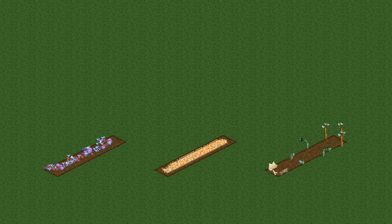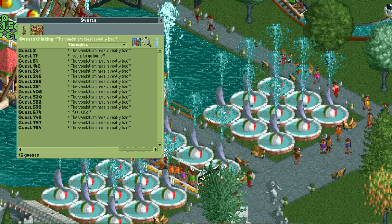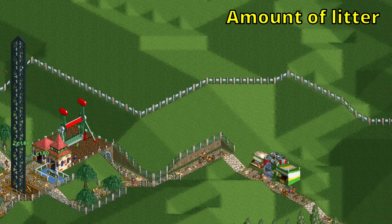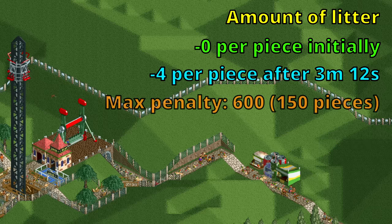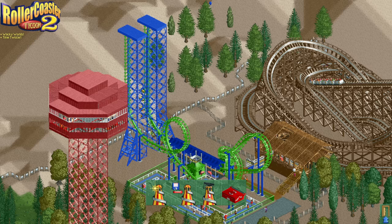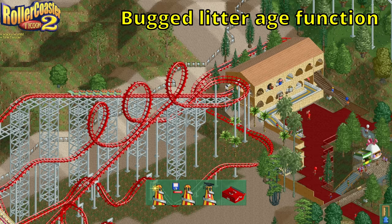The next variable is the amount of litter in your park. Both vomit and dropped items count as litter here, but vandalized path ornaments do not — the only effect broken benches have on your park rating is that they make guests unhappy. A piece of litter that gets created has no effect initially, but once it's been on the ground for more than 3 minutes and 12 seconds — about half a month — it will subtract 4 from your park rating. The maximum penalty for litter is 600, reached after 150 pieces that are old enough.